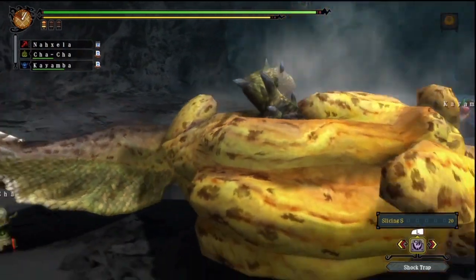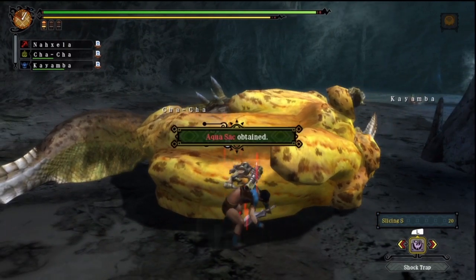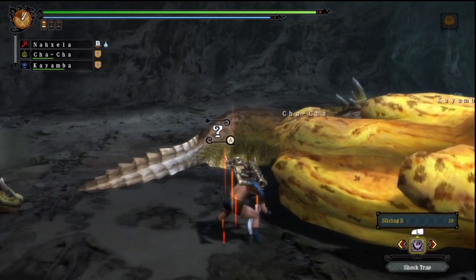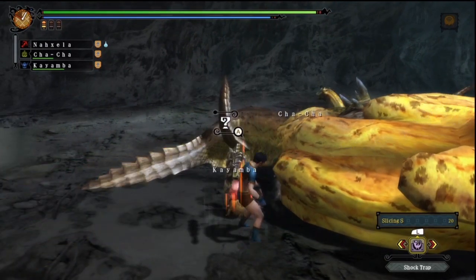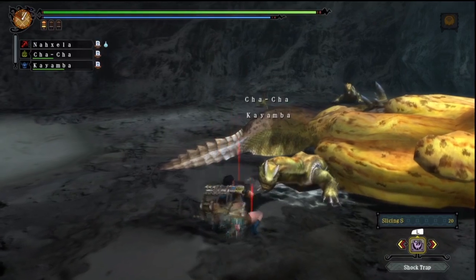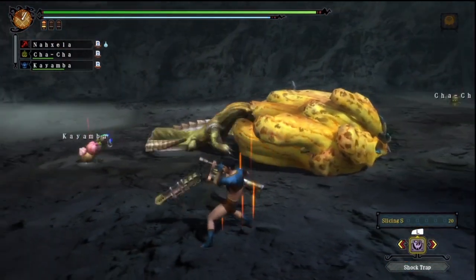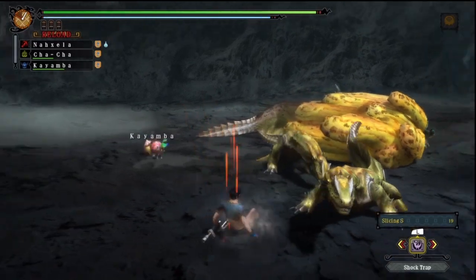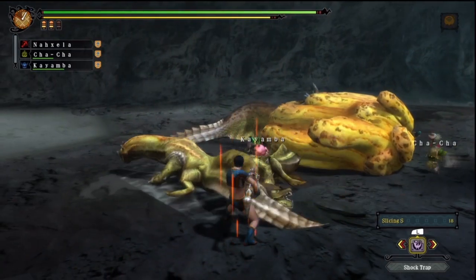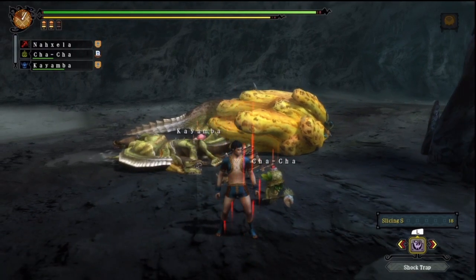Hope that cleared up some confusion — basically you want to have cutting damage if you're going for a tail cut, and it's not sufficient to just deal any other type of damage hoping to get the tail cut. So if you're a hunting horn or hammer user, stick to the head or some other part. Similarly, if you're a bow gunner not using slicing shot, or a gunlance using wyvern fire, don't worry about the tail — just leave that up to your blade masters with edged weapons or your bow gunner with slicing shot.